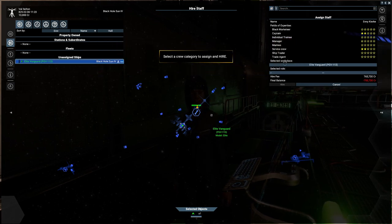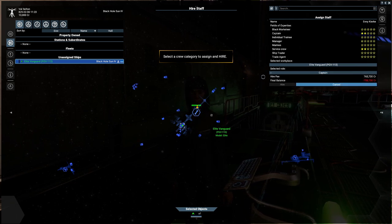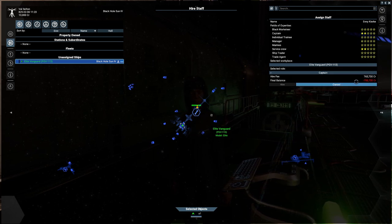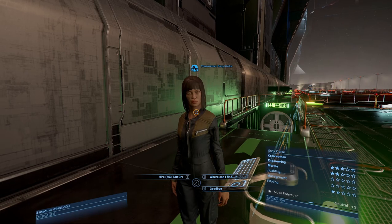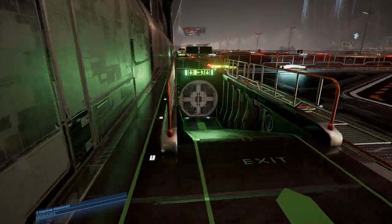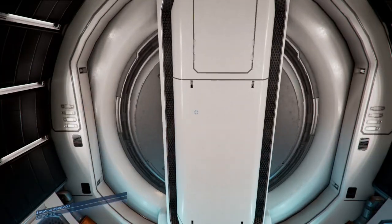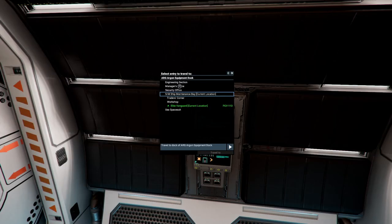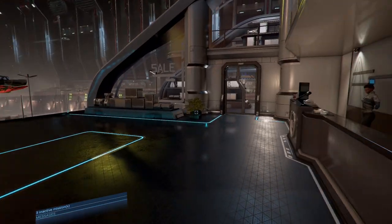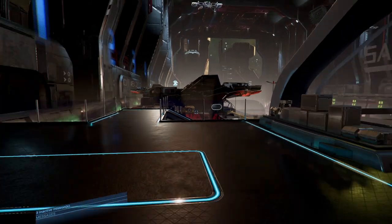You're going to hire them. Click on your ship and right-click, select workspace - it's your Elite Vanguard. You want them as a captain. This is the key thing: the hire fee is 763,000. You might find some a little bit cheaper, but that's our aim. You can go around the station - let's say you want to go to Traders Corner and see if we can find somebody.